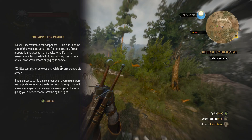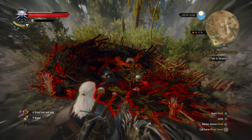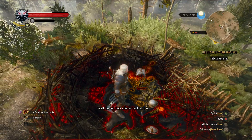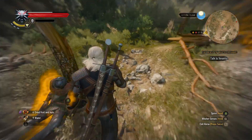Tip for combat: never underestimate your opponent — this rule is the core of the Witcher's sword. Proper preparation has saved many a Witcher's life. Prepare super potions, cuts, oils before engaging in combat. Maximize forged weapons and armor. If you accept battle against a strong opponent, complete some side quests first — this will allow you to get experience and develop your character, giving you a better chance to win the fight. I guess before going to the griffin I should do that.